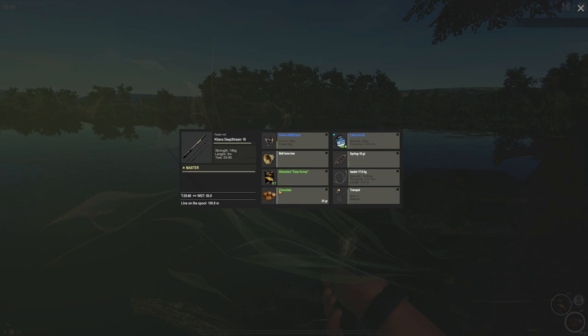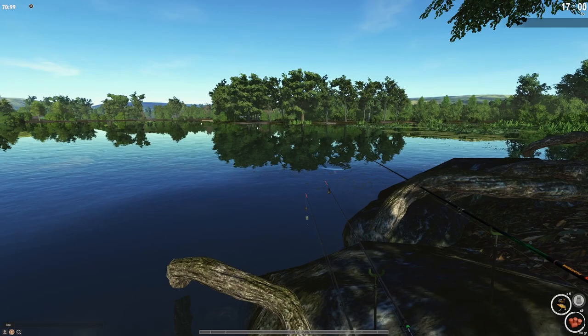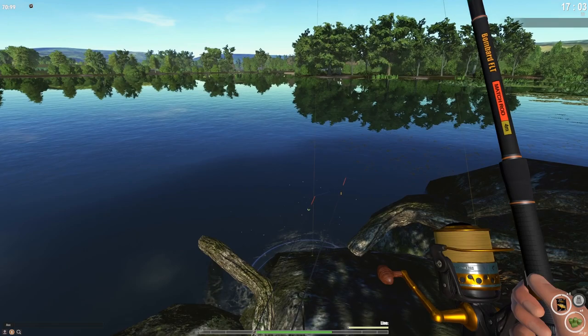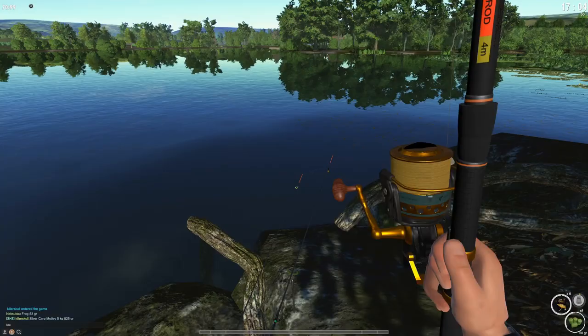I'm gonna call it psycho plankton, techno plankton — many different names but it means the same thing. This is chocolate flavor, cast close by. My float already went down — one, two bottoms and one... look at this. What is this fish? I can barely see it — 5.8 kg silver motley carp.